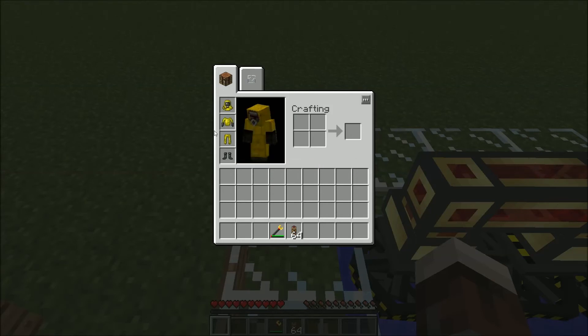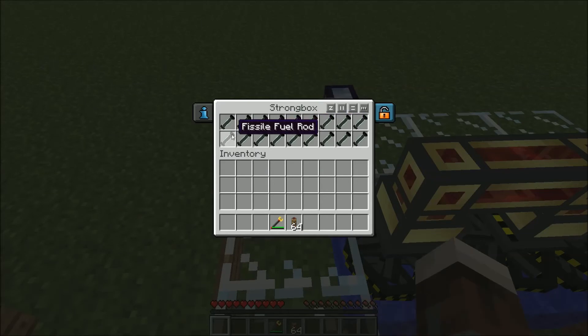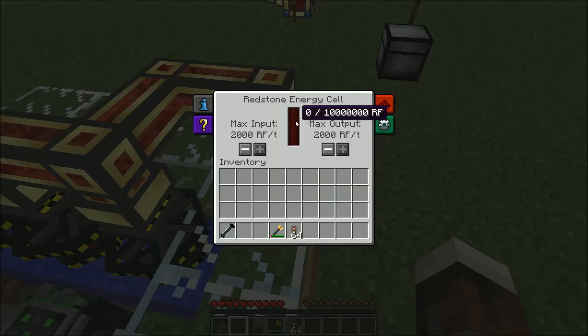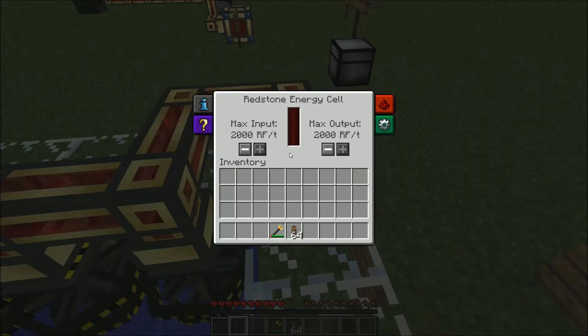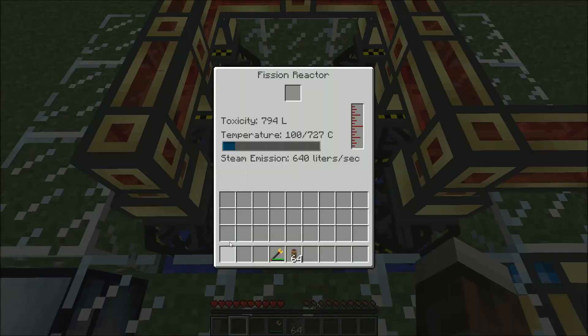I almost forgot to put my hazmat suit back on. Let's take one of these fuel rods — this energy cell is completely empty — so if we put this in here, we'll see it starts to generate toxic waste also. That's another downside to the fission reactor: it generates toxic waste. As the temperature rises here, once it gets above 100°C, these turbines will start spinning and this will start getting power. Whoops, I just took the heat thing out.